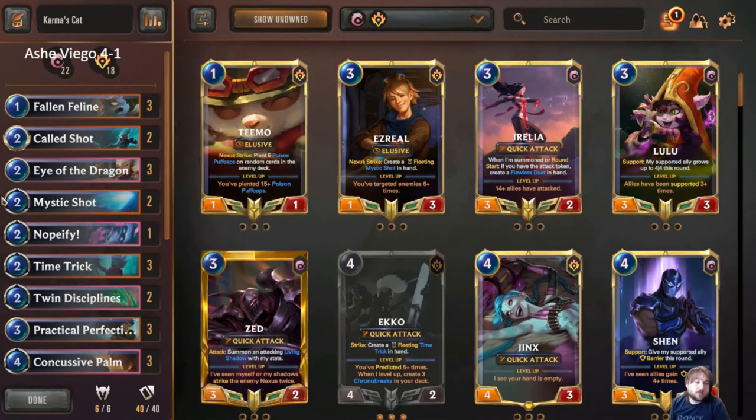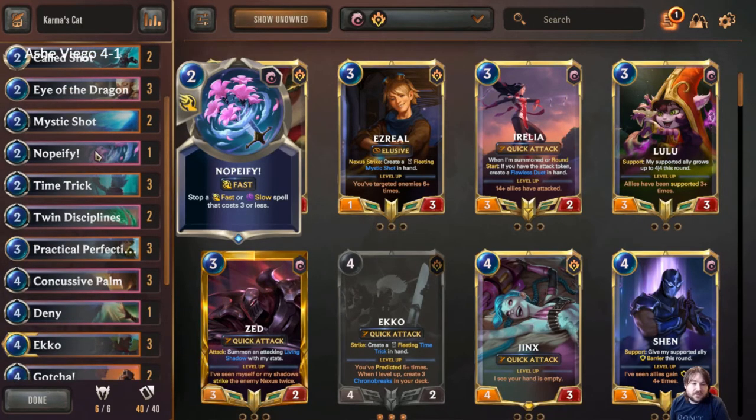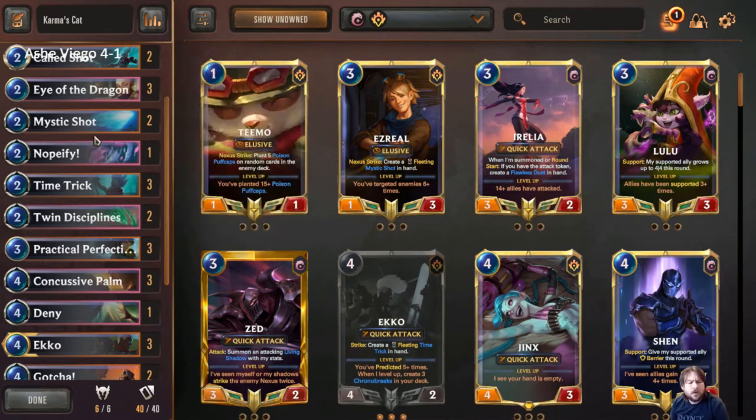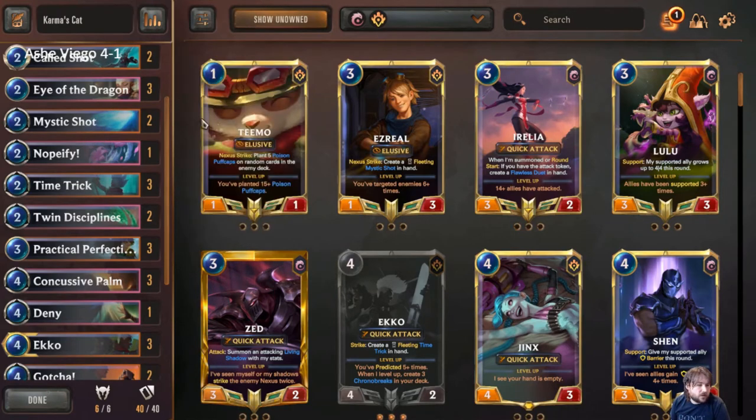I'm playing Mystic Shot as a two-of — we wanted a little bit of burn but didn't want to over-commit to the package. One-of Nopify: this is specifically because we were going into some matchups against Ezreal decks. Ezreal is actually still seeing play and against Ezreal lists specifically you really like to have Nopify. We'll get more into why I'm playing a lot of weird one-ofs.